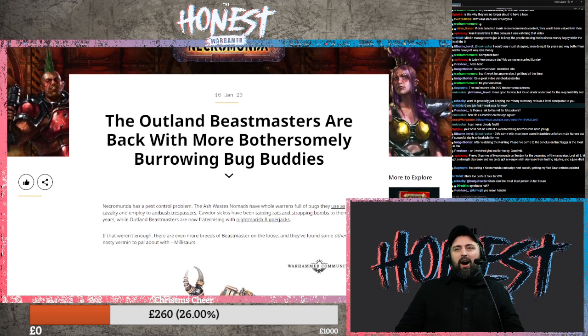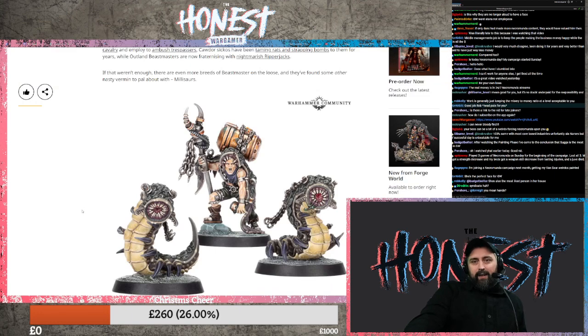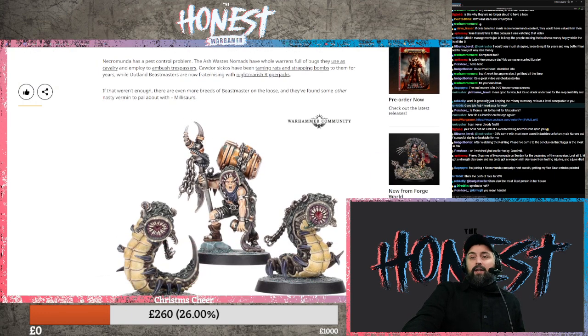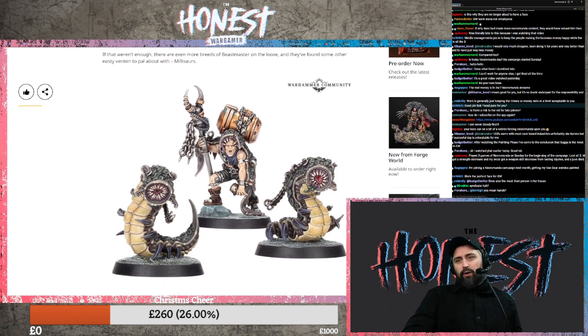The Outland Beastmasters are back with more brothersomely burrowing bug buddies, or whatever it says. Necromunda has a pest control problem. The Ashwaste Nomads have a whole warren - so these are for the Nomads. This article - I read this yesterday on stream, but I'm going to be super clear: number one, the miniatures are cool.